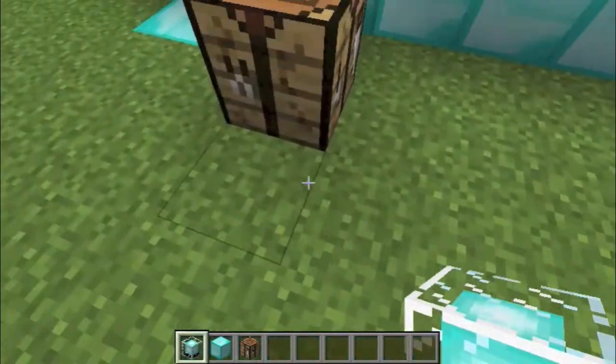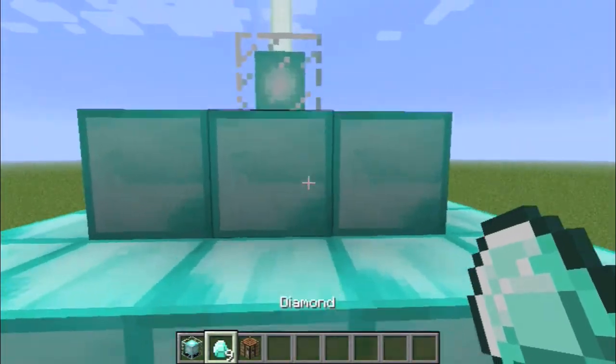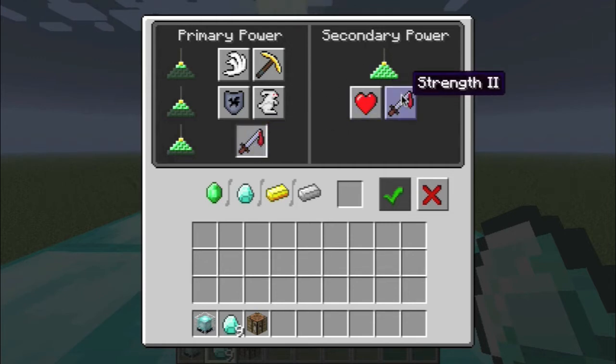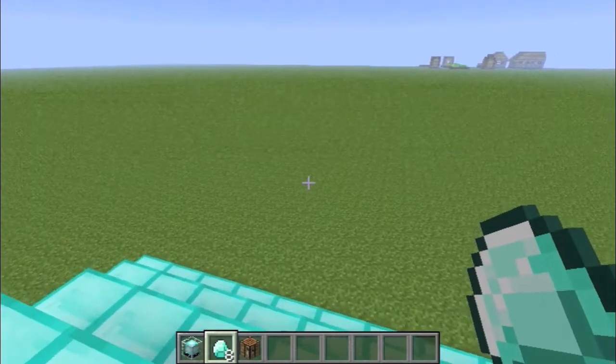Okay, to use it: from building this you should have at least one block left — turn whatever you're using into emeralds or diamonds or gold or whatever. Click on the beacon and this screen should pop up. You have primary powers and secondary powers. Choose what you want — let's say I want strength. I'll click strength and it comes over here, then I'll click it again, drag one of my diamonds here, click done, and you have strength.